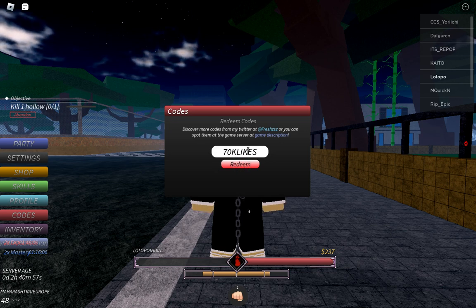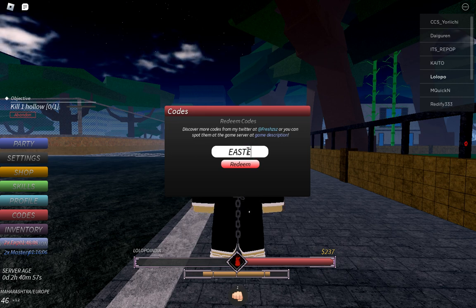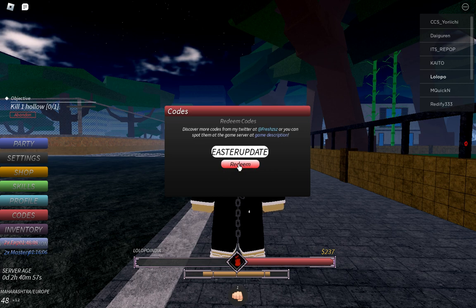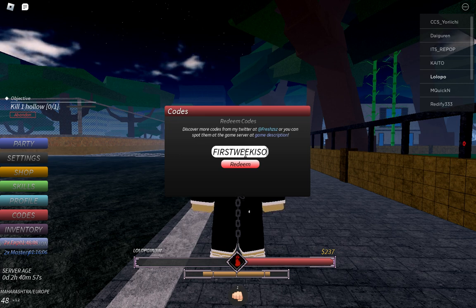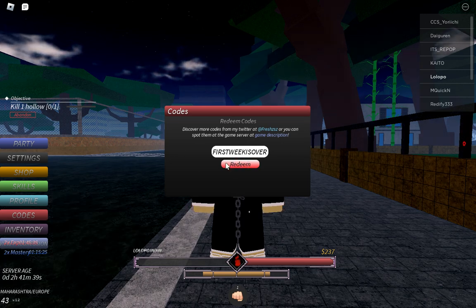Now the next code is Easter — E-A-S-T-E-R — that's the Easter update code. Use this one. The next code is FirstWeekIsOver — F-I-R-S-T-W-E-E-K-I-S-O-V-E-R. Use this one as well.